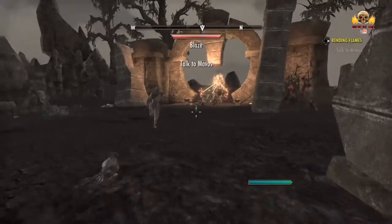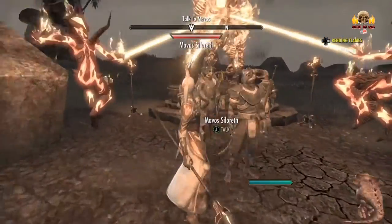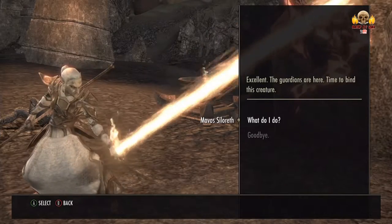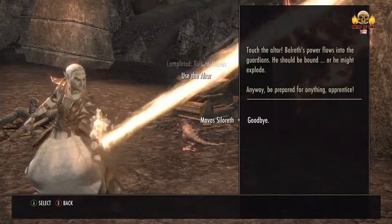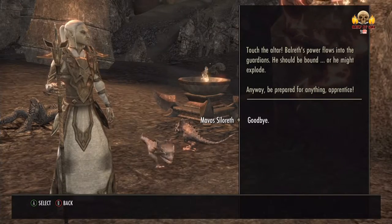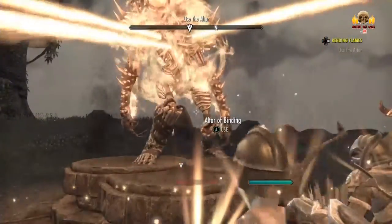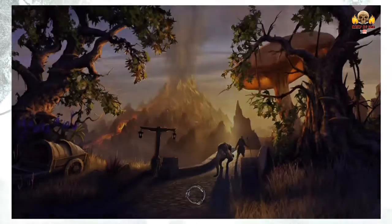Excellent - the Guardians are here. Time to bind this creature. What do I do? Touch the altar. Balreth's power flows into the Guardians - he should be bound, or he might explode. Anyway, be prepared for anything, Apprentice. Alright. Oof - explosion.